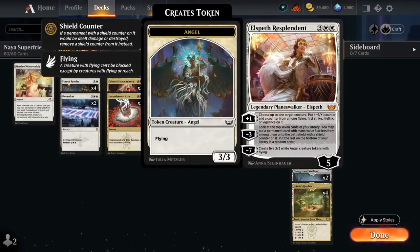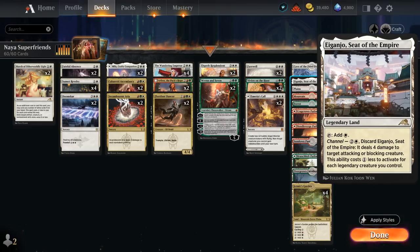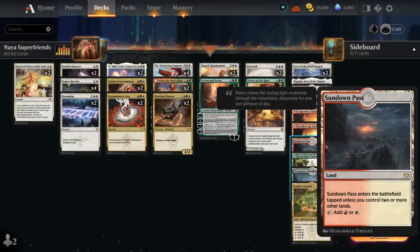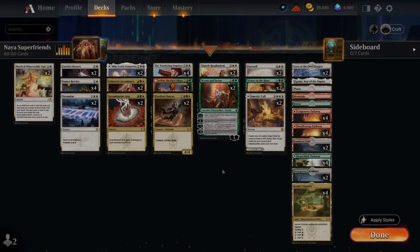The mana base also has two copies of Cave of the Frost Dragon as another finisher, very nice with Elspeth putting counters on it and Wandering Emperor giving it plus-one and first strike. The rest of the mana base has Jetmir's Garden, one Eiganjo as our channel land, one of each basic, all twelve pathways, and some Innistrad duals — Sundown Pass and Farmland — since white is our primary color. So that's our deck, now let's jump into some games.